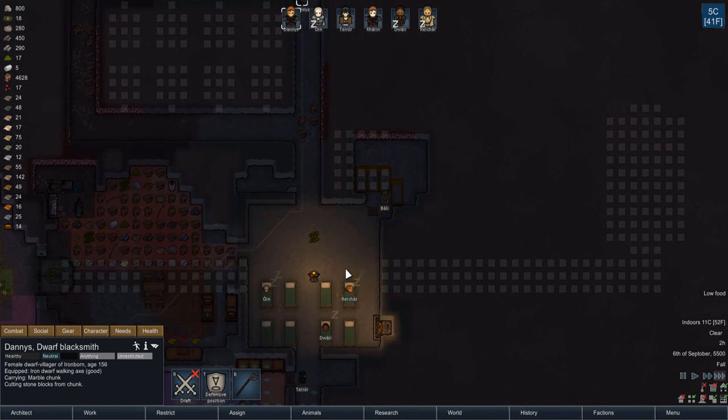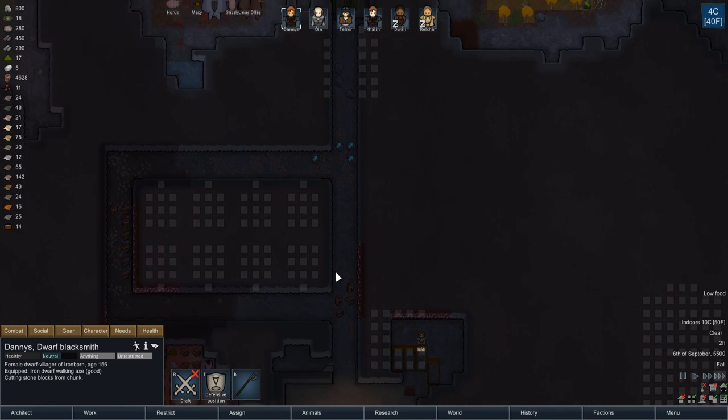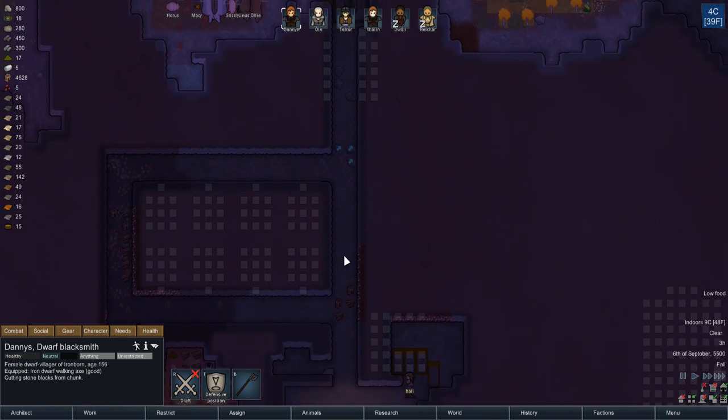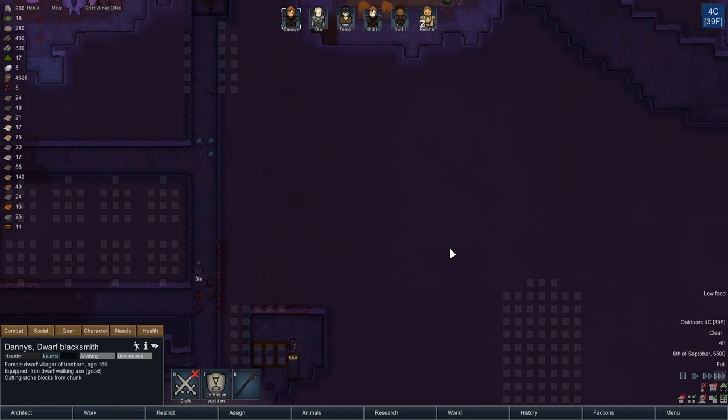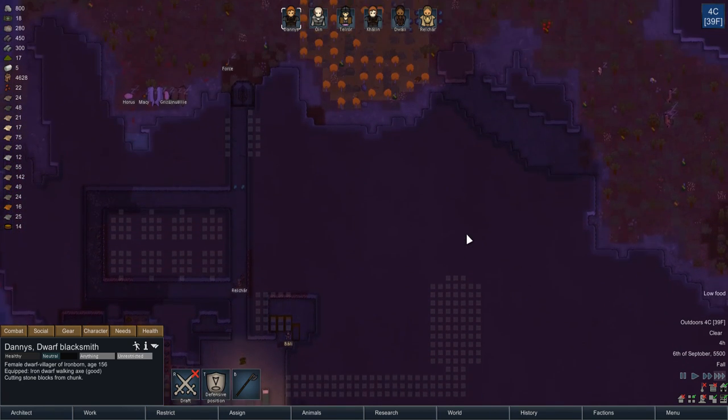Once this colony is up and running, it's gonna be great. You know what just occurred to me — what we could do on the other side of this is have like the guest barracks or something. Yeah, we could do something like that. I mean, we're gonna need guest corridors or quarters as much as anything.